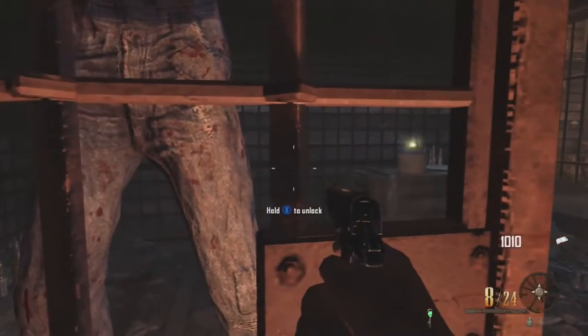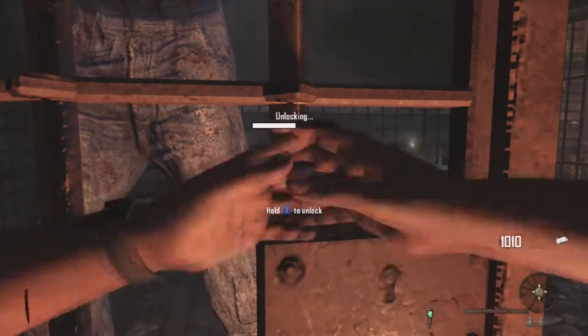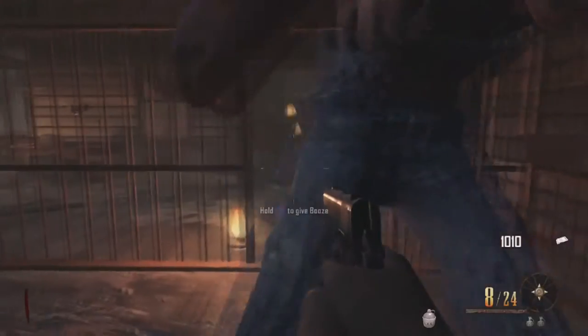Open up the Sloth and he will sort of be scared, so you gotta give him the booze so that he gets out of his scare zone.